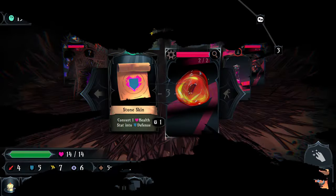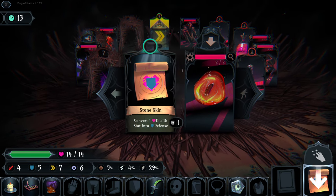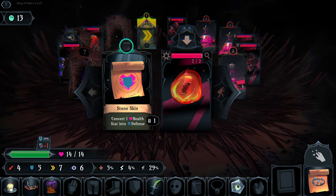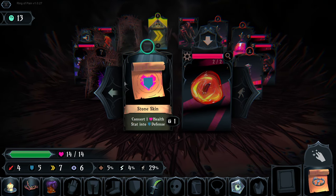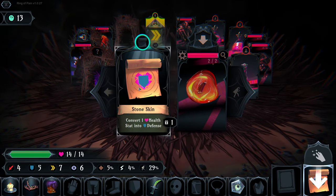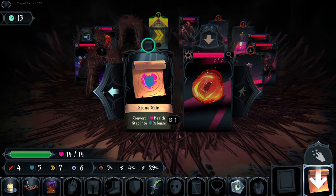Because of our Visionary we can see all creatures in this dungeon, allowing us to make decisions about which way to go. This creature will move towards us on his next turn, so if we move away from him we can hopefully drag him towards us.